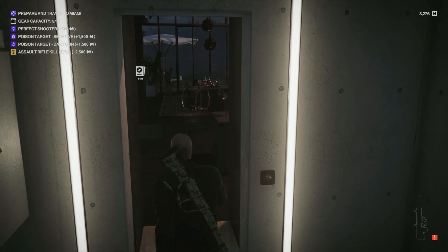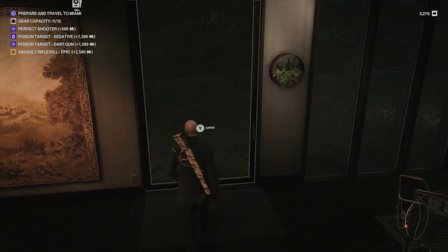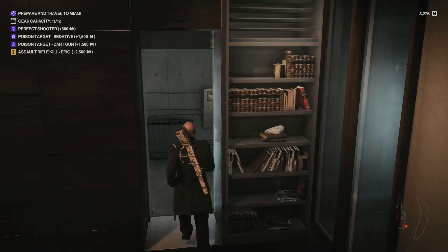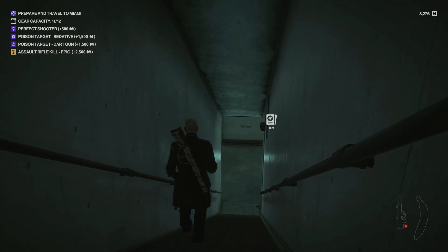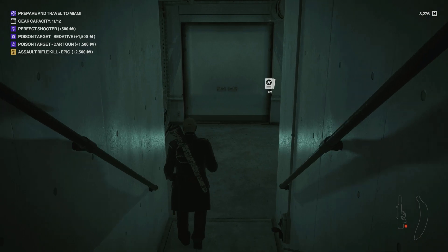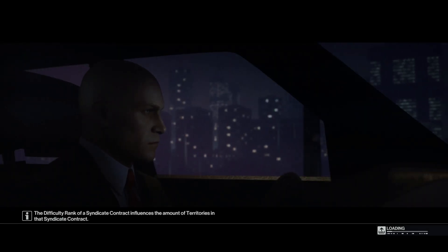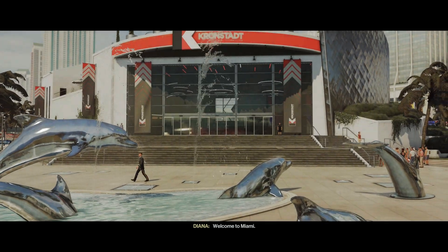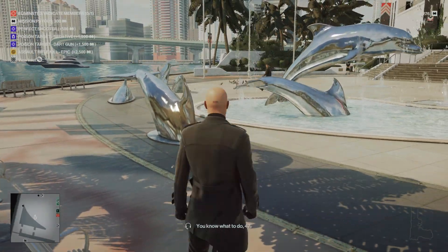Yoink the banana. I was going to try to find a rusty nail but we don't need it — I have a crowbar. Rusty nails actually have two gear weight so that's not a great pickup when I'm already one away from the highest gear capacity. By the way, you do gain gear capacity over time as you level up your mastery — I started at six and now I'm at 12. Welcome to Miami. Find the target and eliminate.